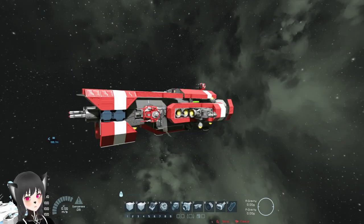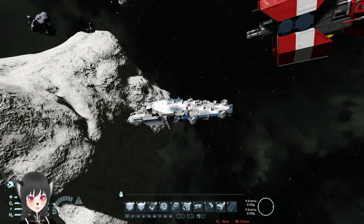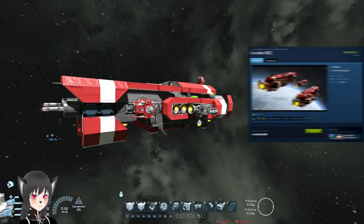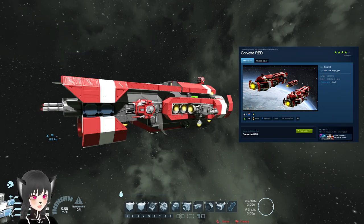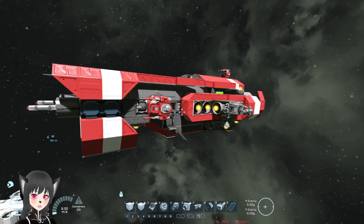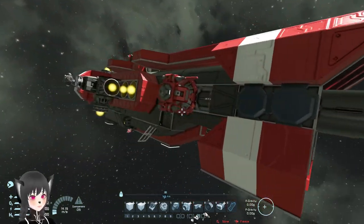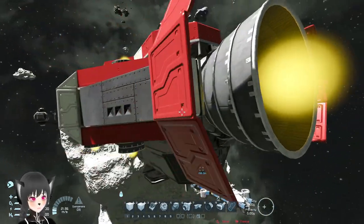I wasn't planning to do a critical ship review tonight — I was literally planning to do another video — but then I checked the workshop and it seems the Space Engineers official Steam account released this official Red Corvette. I guess we're gonna check it out. I'm not super excited about the official stuff like this.